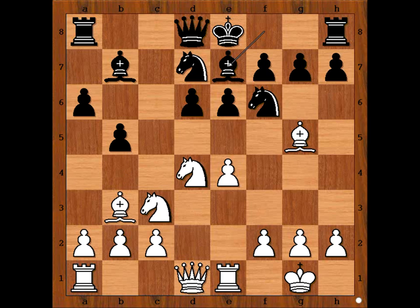How should white continue? What would you do if you had the white pieces? Please pause the video and find the best plan for white. a3 is not bad, is it? Preventing b4.